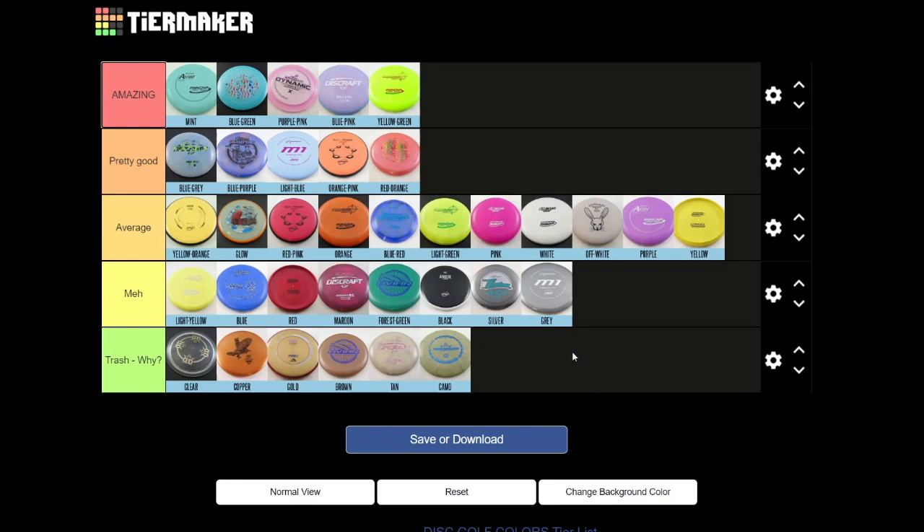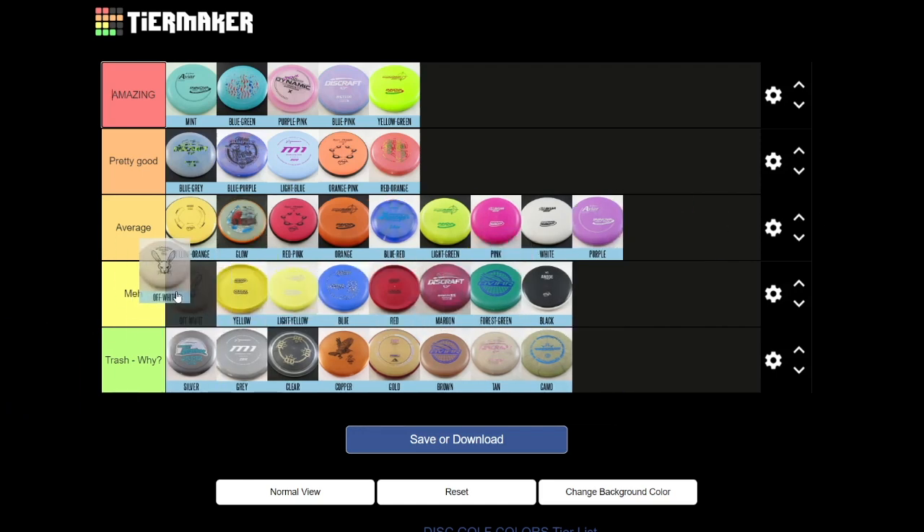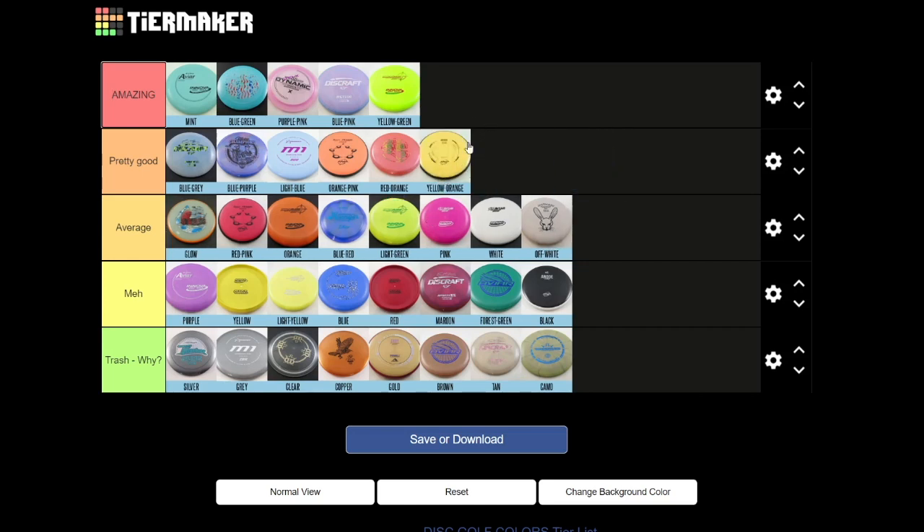Now let me clean this up and see if there's anything to move. I'm gonna put the grays and silvers in trash — there are better colors. I want to move yellow and purple into meh but at the top of it. I think yellow-orange could make pretty good — it stands out enough in the sky. I'm gonna move the MVP glow below pretty good. And I'm gonna move blue-pink down to the bottom and move yellow-green up — I feel pretty good about this final list.